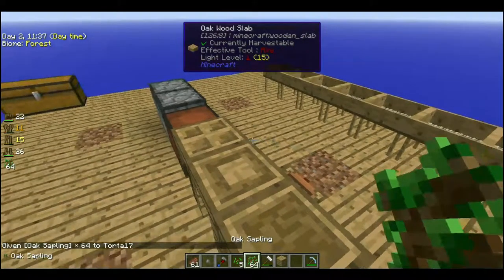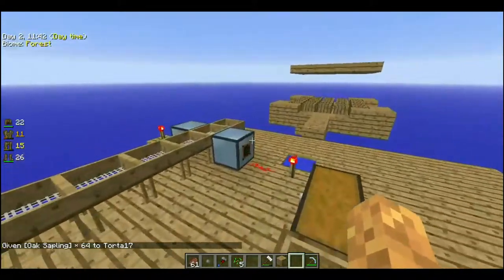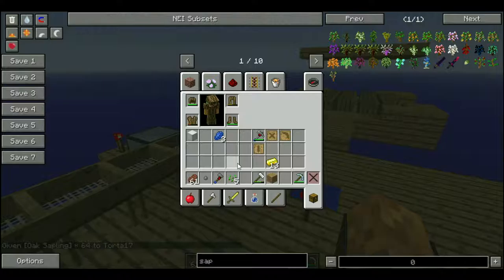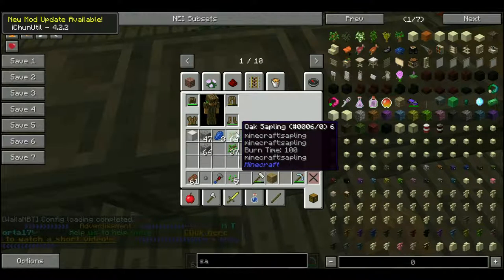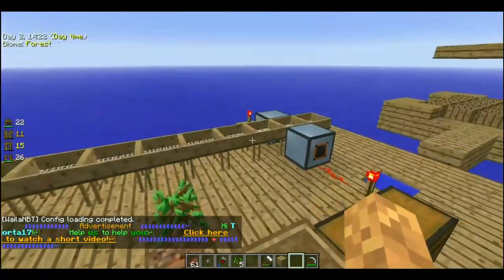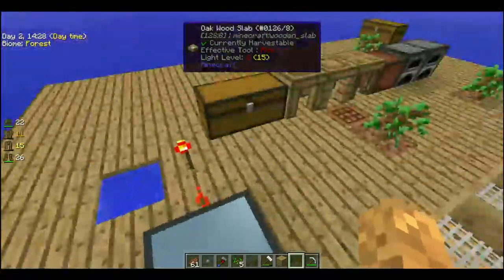64 saplings. And yeah, I'll be back as soon as I finish my pickaxe. Some cobblestone — a stack of 47. And I got some oak wood. Took forever to go ahead with all of that dirt. Wait a minute. Oh my gosh.